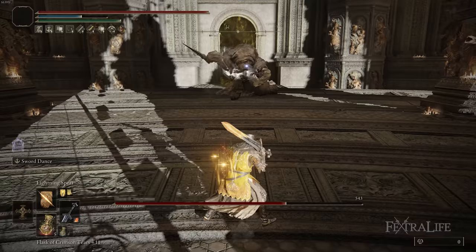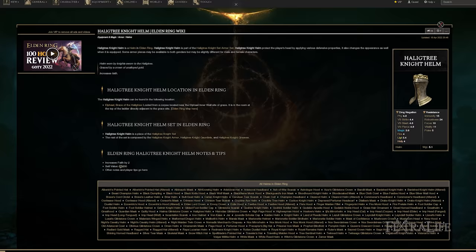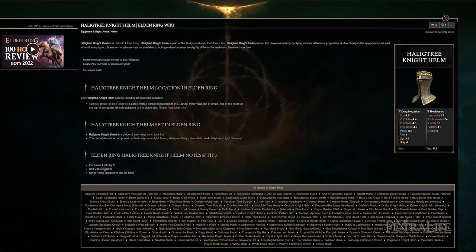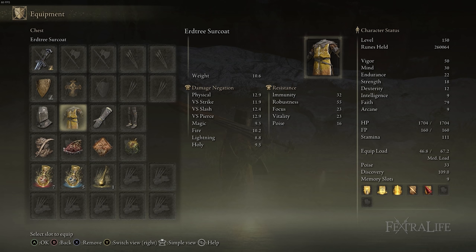When it comes to armor for this build, you can pretty much use whatever you want. I will recommend using the Haligtree Knight Helm though, as this increases your faith by a couple of points that you can reallocate elsewhere. It also fits the theme of a Templar Paladin style build. Otherwise, use whatever you want as long as you can medium roll — you won't be putting tons of points into endurance, so you'll be in the medium armor range.